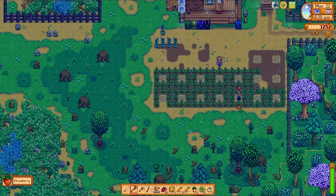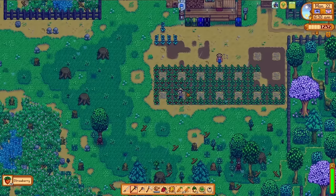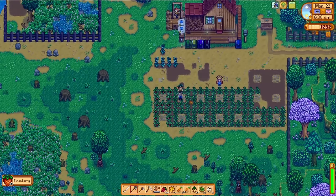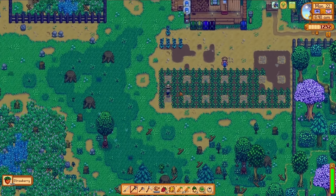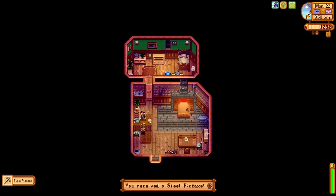Exciting news on the morning of day 22 — both our strawberries and parsnips are ready to harvest. Similar to how I handled the fish, I will not be selling these strawberries right away. This amount of harvesting is absolutely going to level up our farming, and we have another perk I'm interested in at level 5. After the harvest, we're over at Clint's picking up our fancy new steel pickaxe, and it's off to the mines.